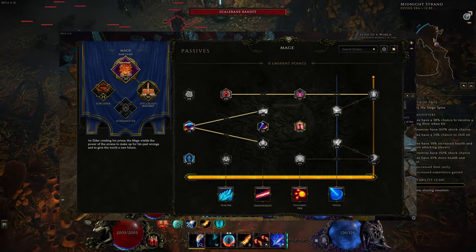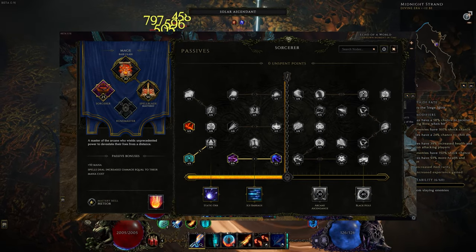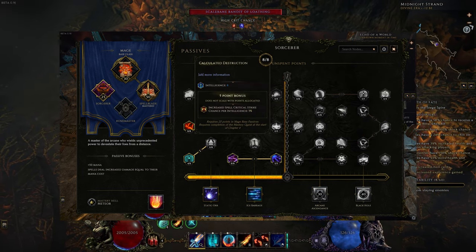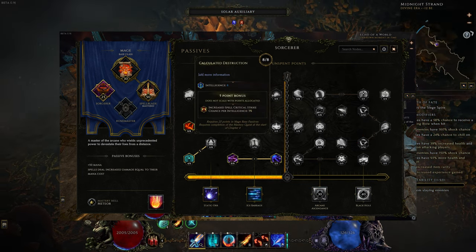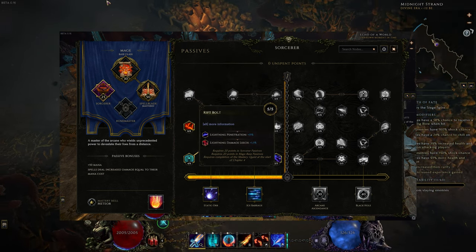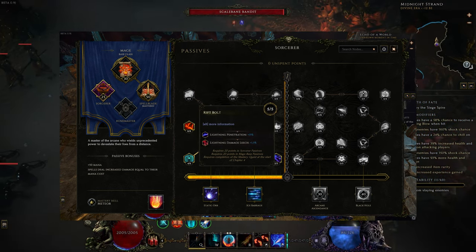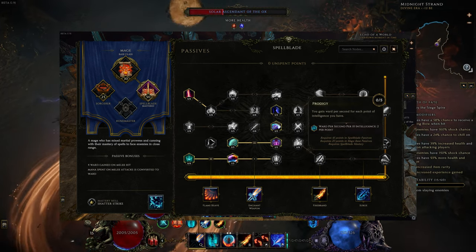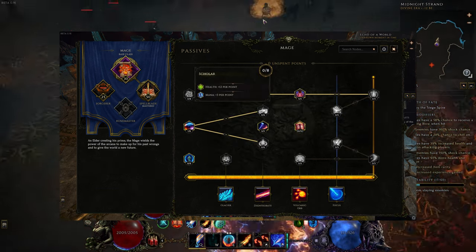Next are passives. These are very straightforward and only require picking up as much intelligence as possible. Calculated Destruction is the most important node because of the breakpoint bonus of increased spell crit chance per intelligence point. Rift Bolt is also quite useful for additional penetration and the much needed lightning damage leeched as life. Grab Prodigy and 3 points in Skylar last for some additional defenses.